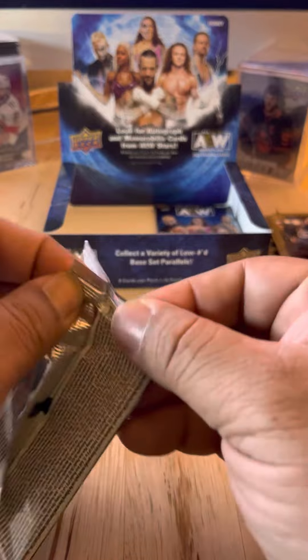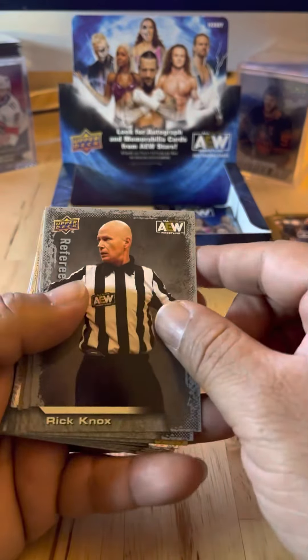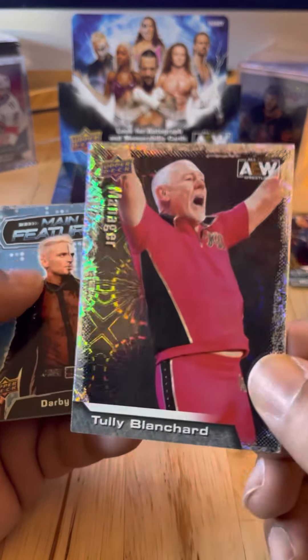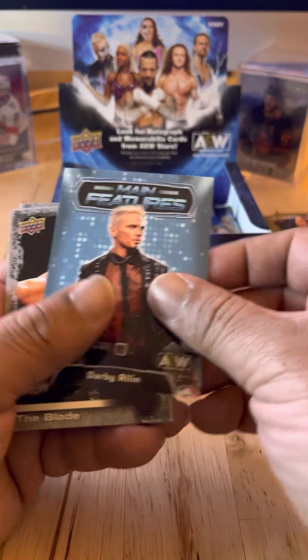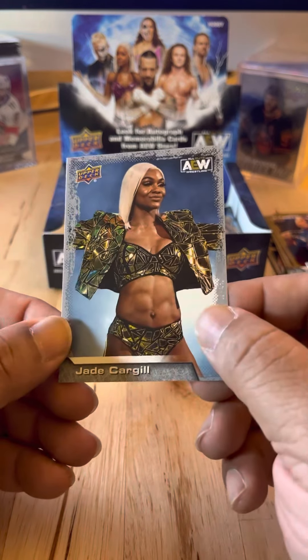Pack number 15. Rick Knox. Jon Moxley. Dustin Rhodes. One of the parallel cards of Tully. Main Features: Darby Allen. The Blade. Keith Lee. And Jade Cargill.